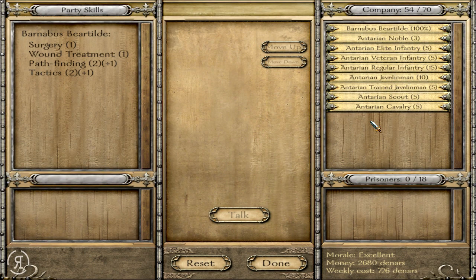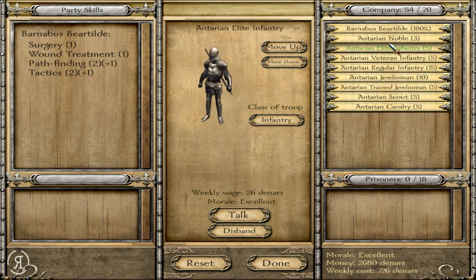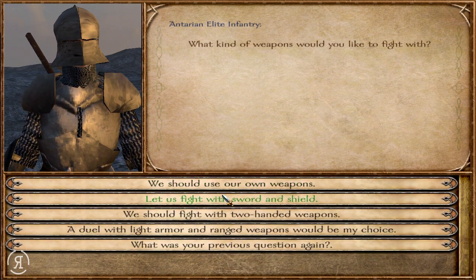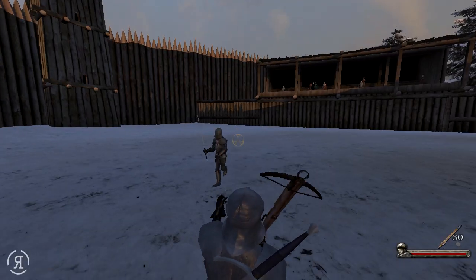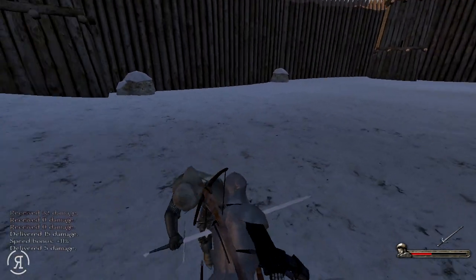We're starting down here at Peach Moss, in the Anterian Empire's territory. Let's take a look at some of our units - they are all unique units as far as I can tell, very cool looking. Look at that - Elite Infantry and Anterian Nobles. Let's check their stats. We have some pretty reasonable units to say the least. Let's have a practice duel - we should use our own weapons. I actually have a pretty reasonable sword, it is slow but hopefully I'll be able to use it.